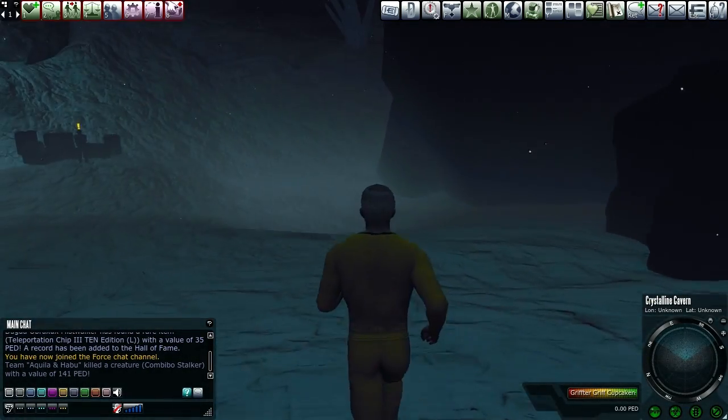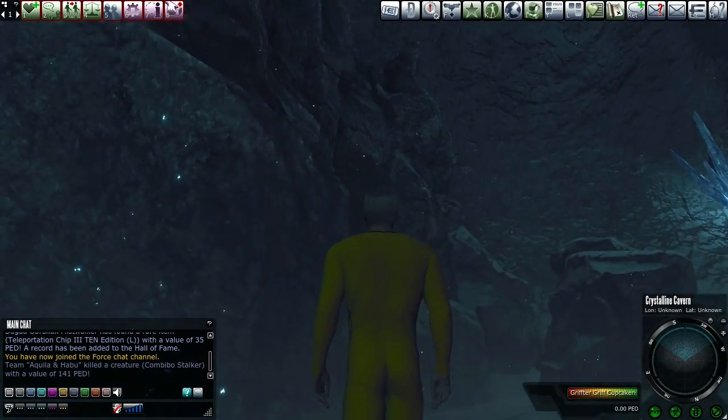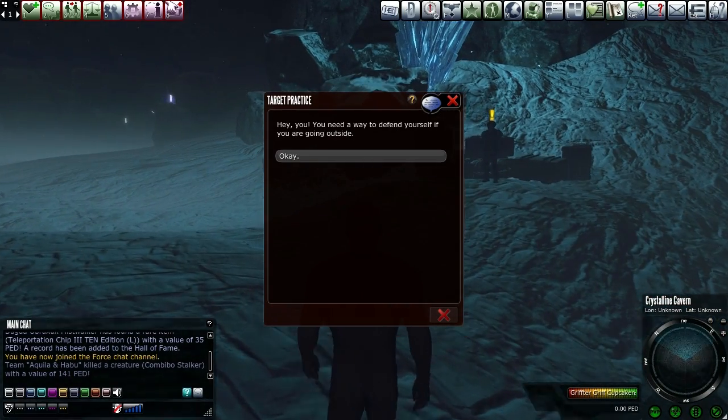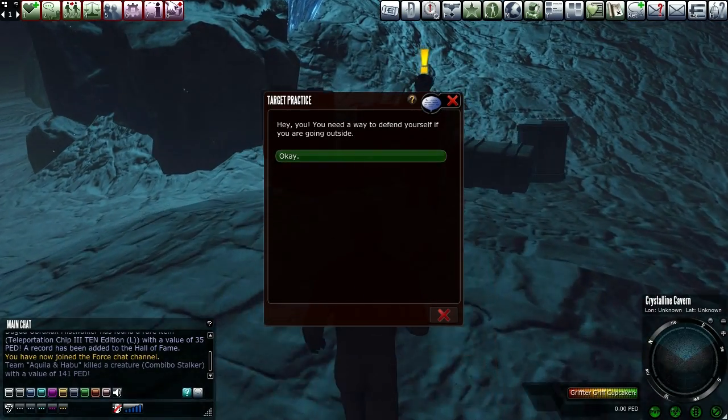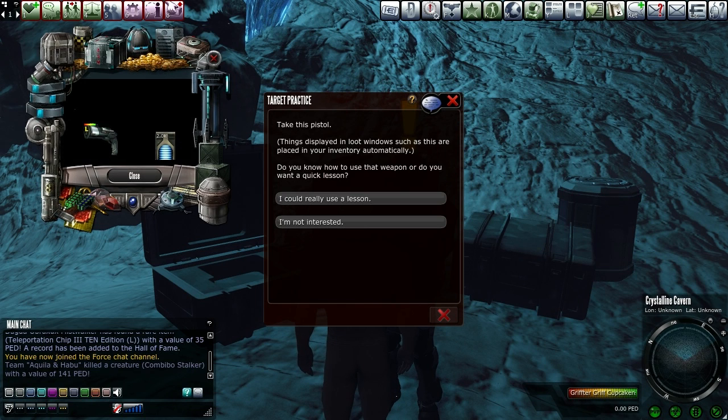I'm not quite sure what sort of objective we have going on here. You need a way to defend yourself if you're going outside — hey, I agree, I completely agree. Whoa, that is elaborate. Take this pistol. Things displayed in loot window. I like how every other window in this game is just the most plain, boring thing you could possibly get, and then the loot window over here is just ridiculously overcluttered. Interesting design choice.